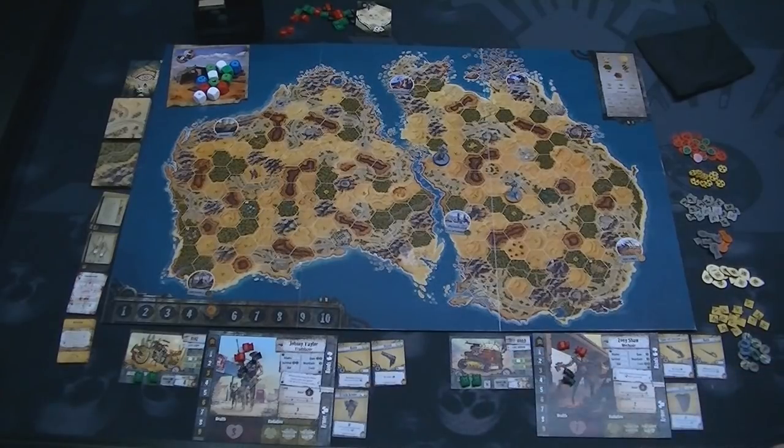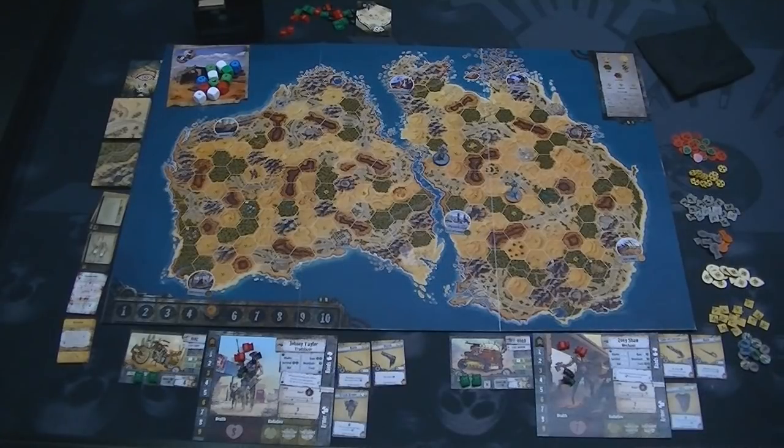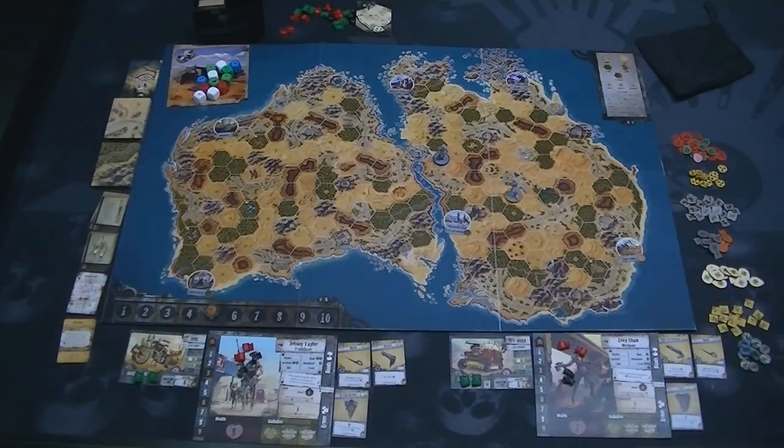You also get a vehicle of some sort. Zoe has an off-road vehicle and Johnny Taylor has a motorbike. You're not walking around these wastelands — you're riding your vehicle. The vehicle has a certain carry capacity, a distance it can drive, and its own stats for how much damage it can take before it gets wrecked — at which point you have to get it fixed before you can move at normal pace again.